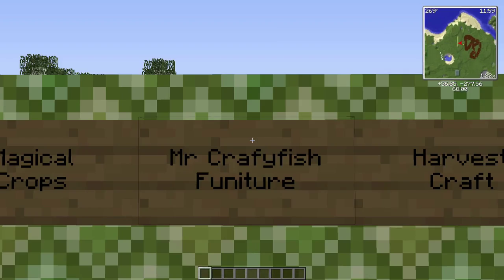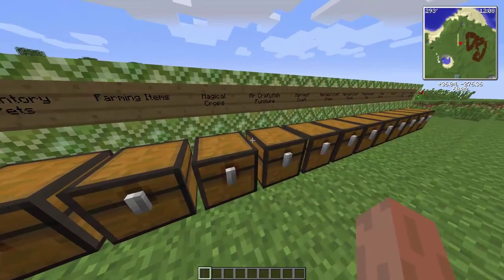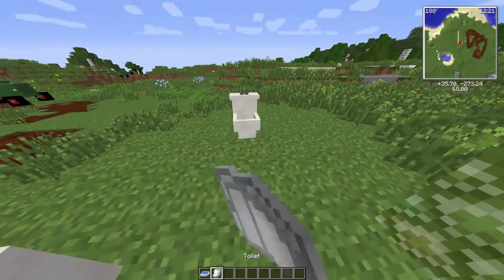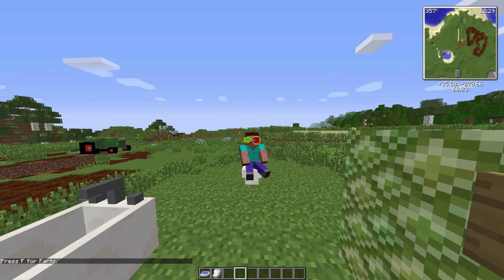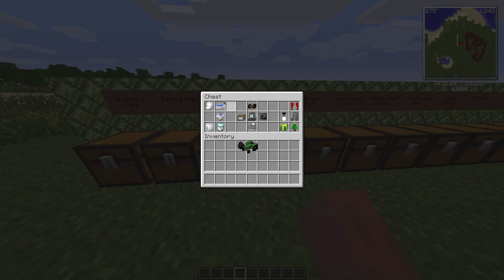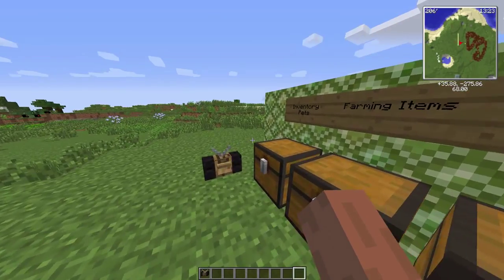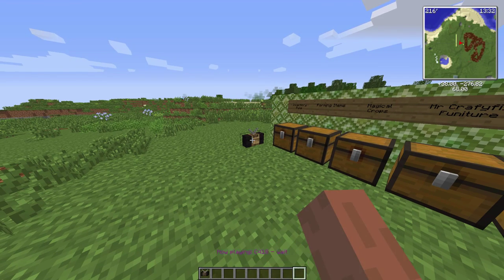The next one is Mr. Crayfish's Furniture mod. If you've played a lot of modded Minecraft you've probably run into this before. It's got a bunch of furniture and different things that Minecraft doesn't have to make it more realistic - you've got baths, toilets, and you can fill them with water. You can actually sit on the toilet and it says 'press F to flush.' You've also got technical stuff like a stereo that lets you right-click to change through all the different Minecraft songs and discs.